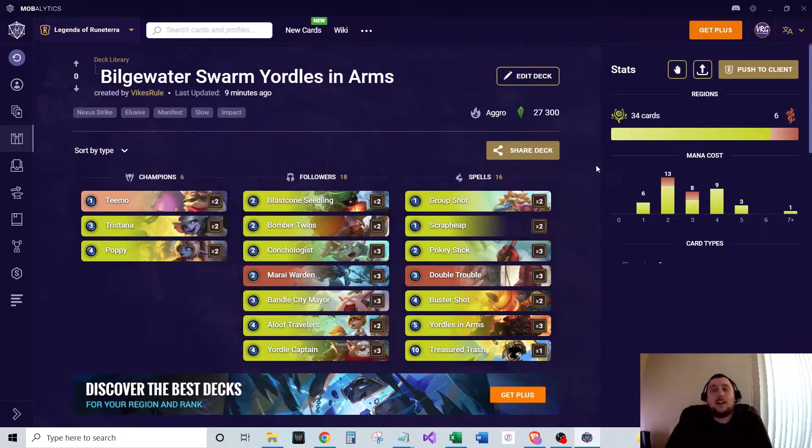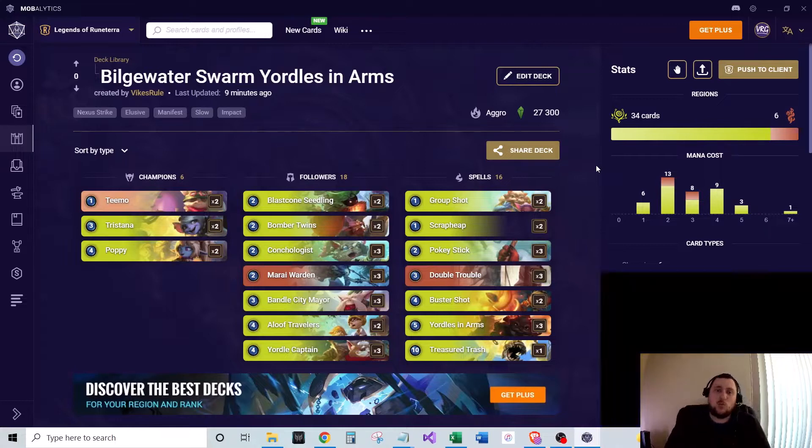Hey everybody, welcome to another deck guide and gameplay video. I'm Vyggs Ruhl. Today's deck is Bilgewater Swarm with Yorals and Arms. I've got the deck code down in the description if you'd like to give the deck a shot yourself. And if you're just looking for some gameplay footage, you can head on over to the game number one timestamp. Let's talk a little bit about the deck, how it works, what's included, and the general game plan.